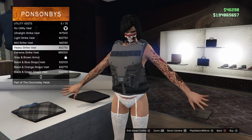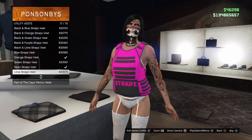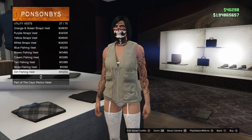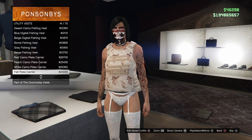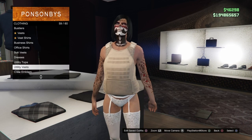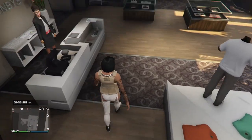First thing you want to do is go to utility vest, go down to peach plate armor, and put this on.